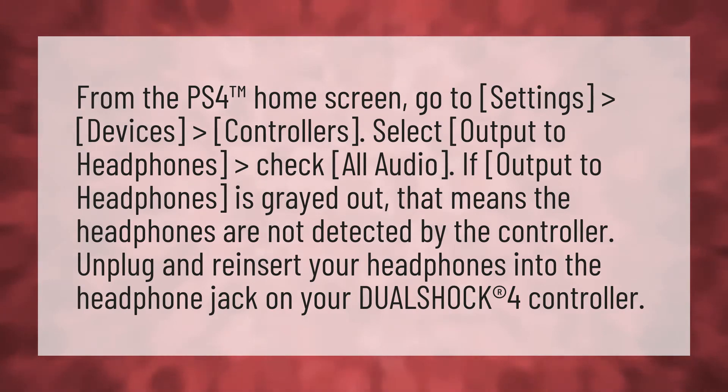From the PS4 trademark home screen, go to Settings > Devices > Controllers. Select Output to Headphones, then check All Audio. If Output to Headphones is grayed out, that means the headphones are not detected by the controller.